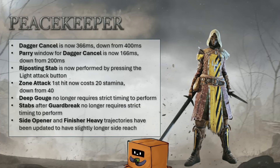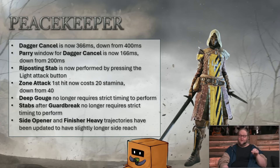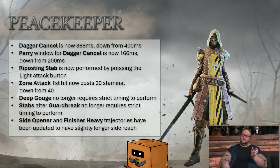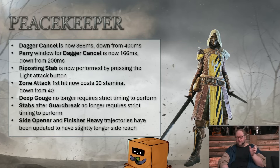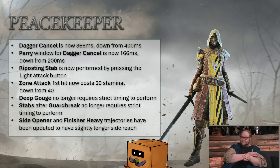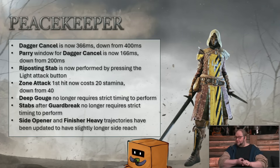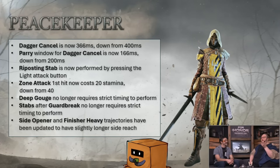For Peacekeeper — on her previous testing grounds she got a 700ms bash, which is really slow, but they just outright removed it. They made a new animation and removed the bash entirely, saying they wanted to keep her unique. So instead of a bash, the dagger cancel is now 366ms, down from 400ms — so it's much faster now. This is good for 1v1s but not good for 4v4 at all, because there's no way to actually get pressure. The parry window for the dagger cancel is now 166ms, down from 200ms. Post-stabs are now performed by pressing the light button, making follow-up attacks easier.